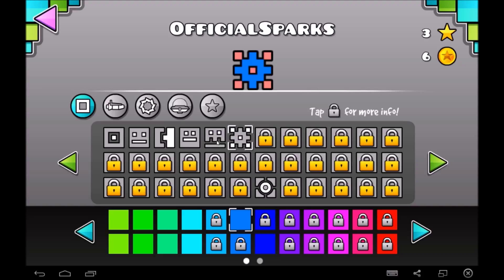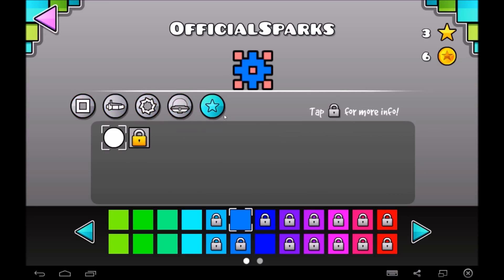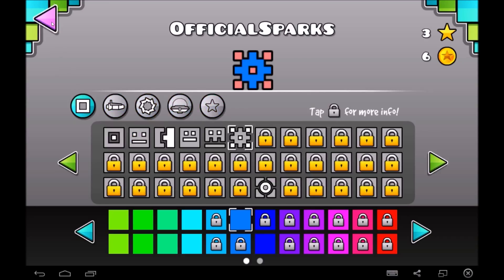Last time I forgot to show off these starting icons that you get. These are the four starter icons you get when you first get the game, and this one you unlock for beating Stereo Madness, and this one is for Back on Track, which you already know. Obviously you can unlock all these things, but we'll go over them later.